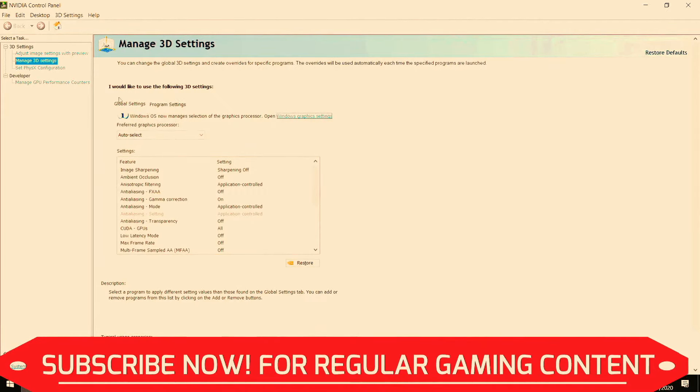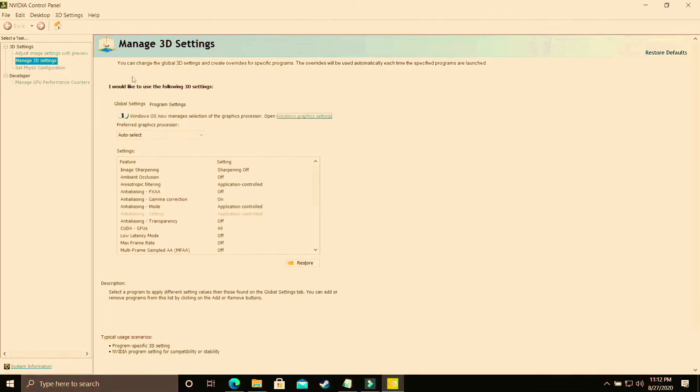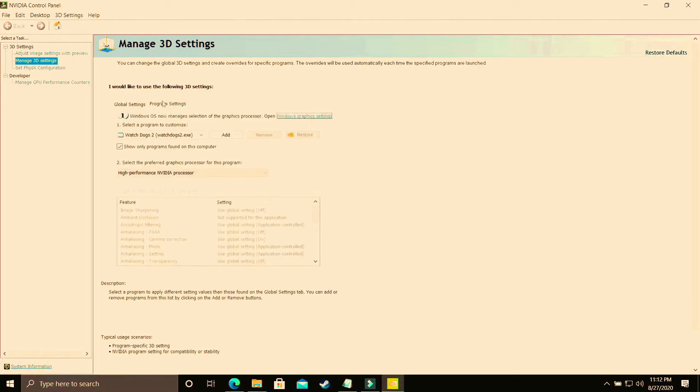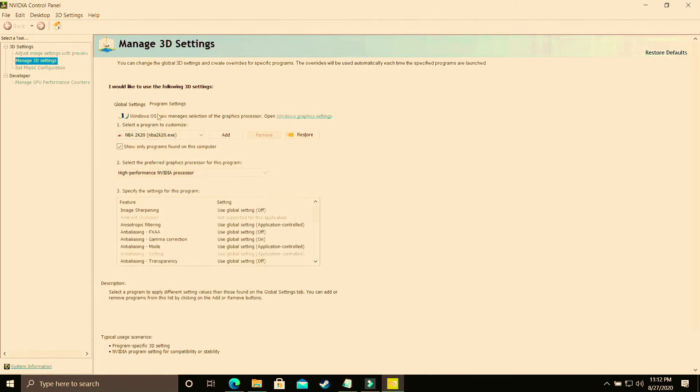Make sure you are in Program Settings and not Global Settings, as they are two different things. I've made a separate video on best global settings for the Nvidia Control Panel for best gaming experience — I'll provide that link in the description. In this video we'll only concentrate on Program Settings. Select your game — whether it's The First Descendant or any other game you're playing. Since I don't have those games on this PC, I'll again use NBA 2K20 as an example.